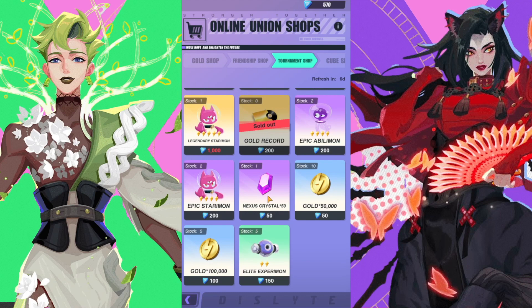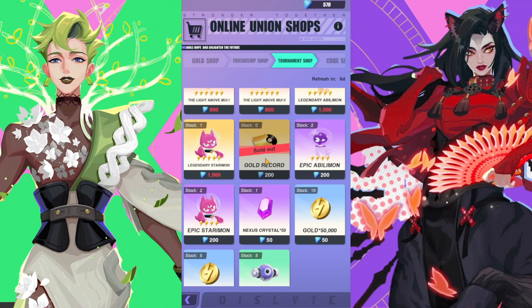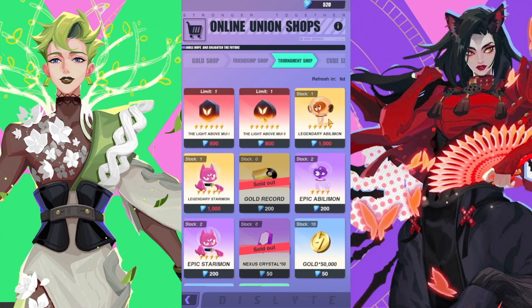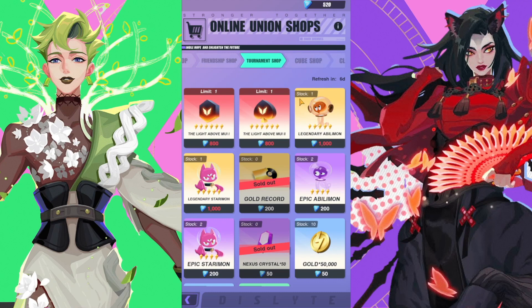In the tournament shop, every single time it refreshes you want to go ahead and get that gold record — that's just the rule of thumb across every section of the shop. You can also get those nexus crystals; it ends up costing the equivalent of one gold record but you can only buy 150 per day, so keep that in mind. The legendary star mon and legendary abilimon are the only other two things to consider, and only if you have excess currency. Legendary abilimon especially can only be obtained from achievements and events, and legendary star mons are tough to get — but you can craft those yourself.